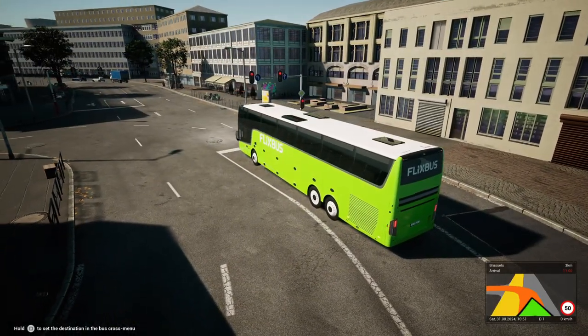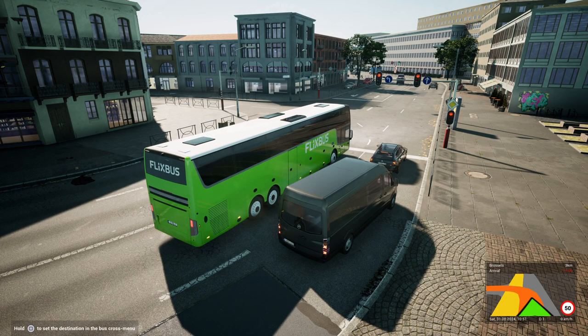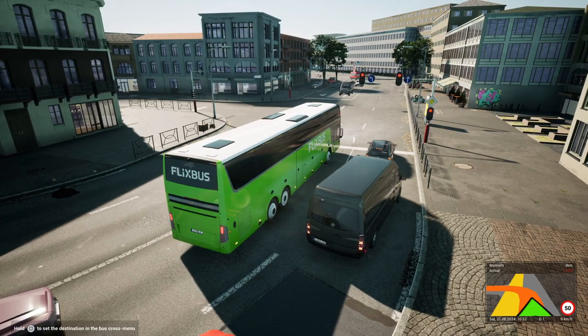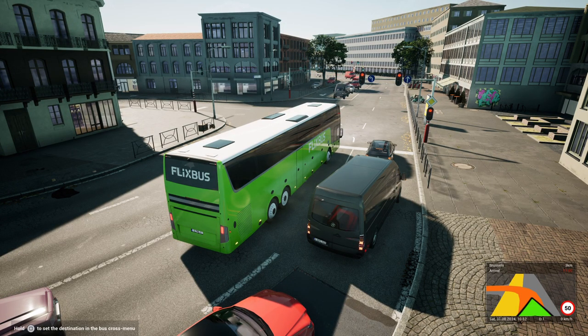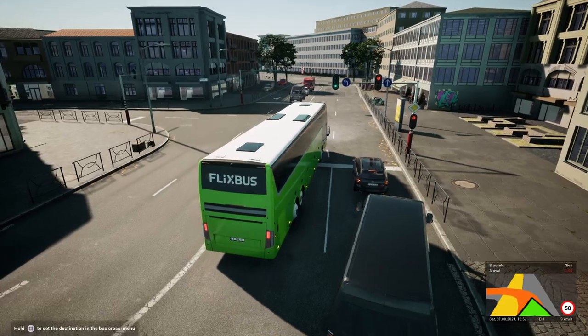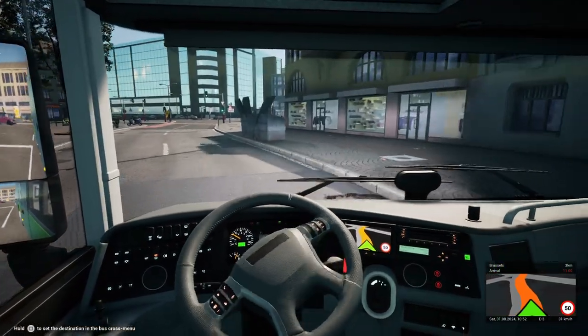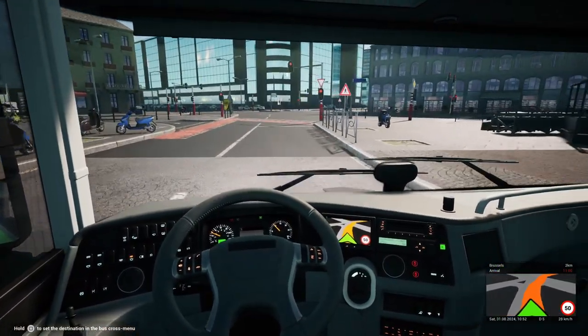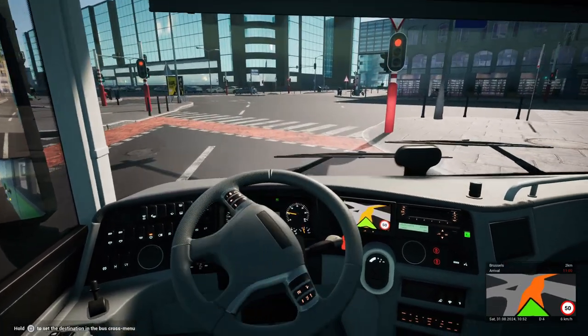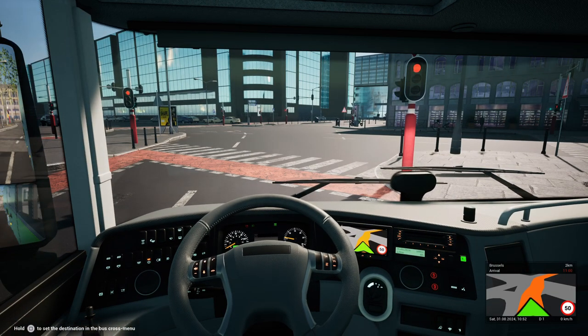Actually there was an update that came out as well - a couple of things that have been fixed. The CMC Top Class double decker - you should now be able to adjust your seating position, so we'll give that a whirl. And flickering trees should have been improved, plus a few other little fixes. That'll be nice - less flickering trees.